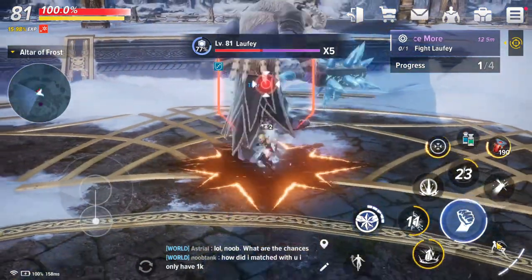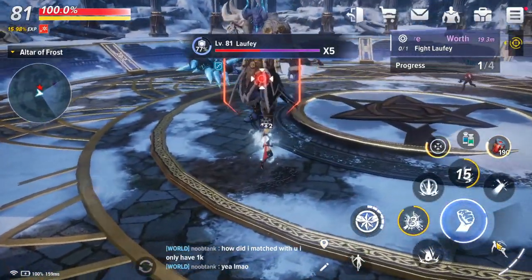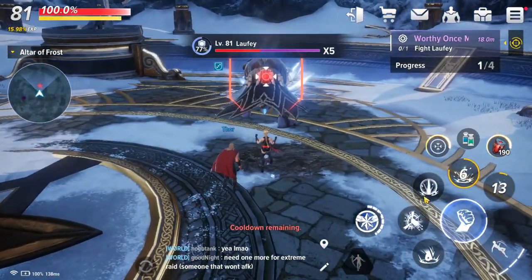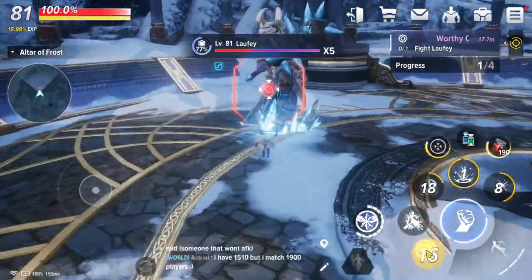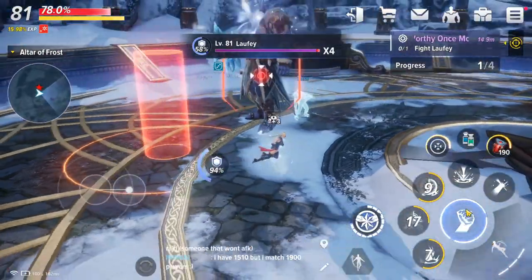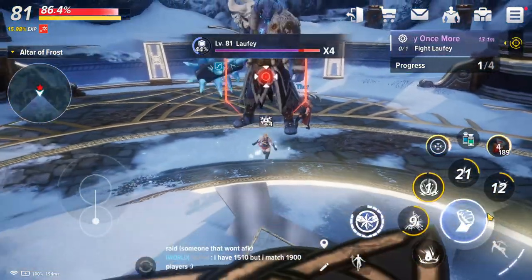Once he finishes casting that ability, you want to move away. The third ability in the rotation — and there are four in total during the first stage — is one where he slams the ground. You can see there he slams the ground and you get all those icicles. He follows it up with three slams; it's not as long a window but you can get one or two hits in. If you want to play it safe, just ignore getting hits on the third and fourth moves and use the first and second abilities for your damage. We'll then move on to stage two, where he gets quite a few more abilities.